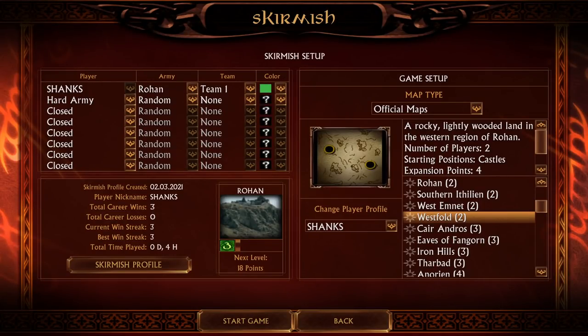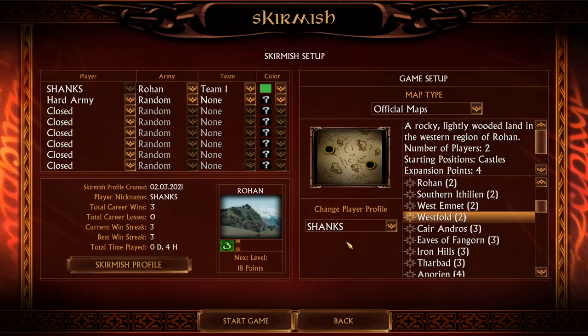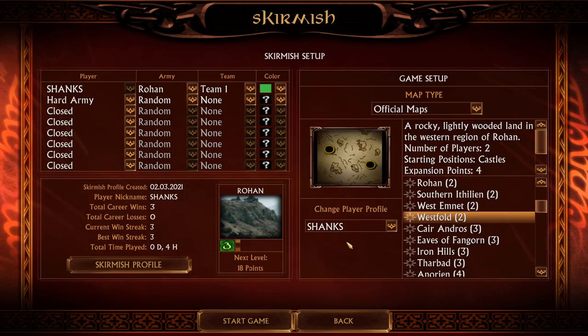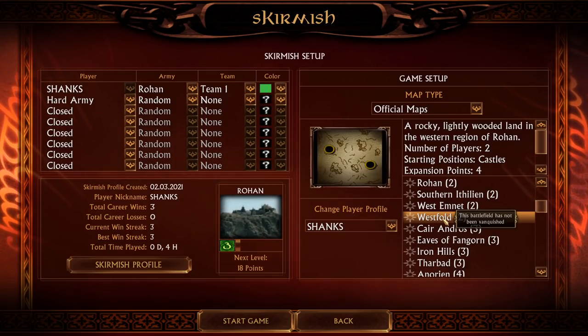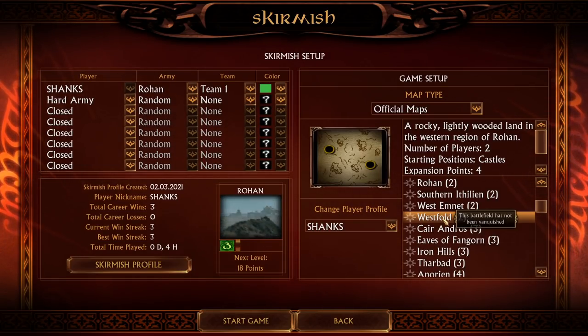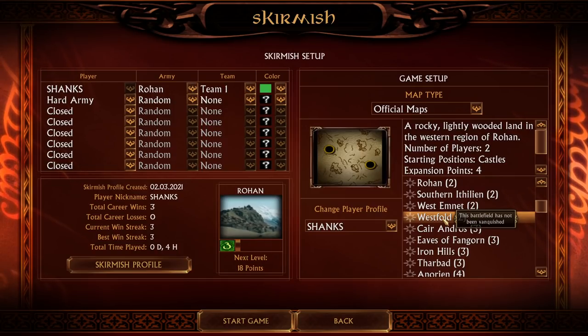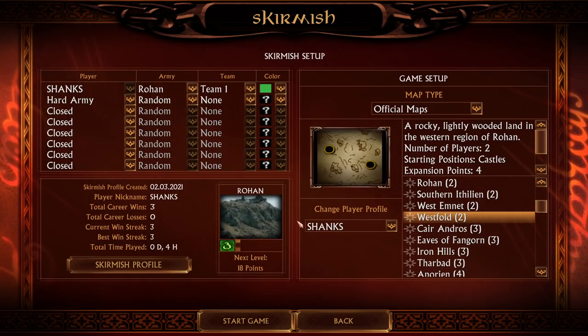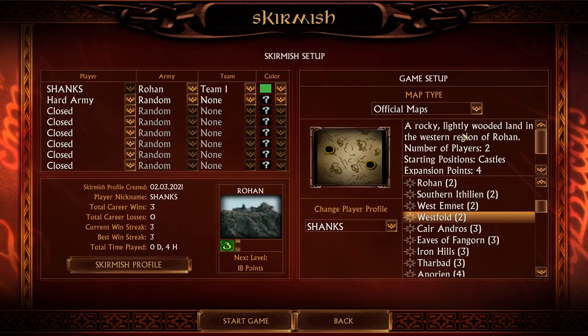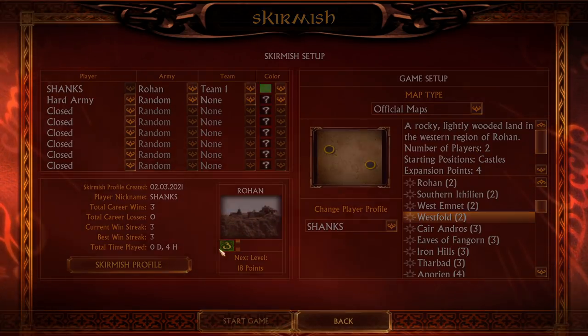Gondor. Where was Gondor when the Westfold fell? Today we're going to take a look into the Rohan faction in BFME1 on patch 1.06, on the beautiful map Westfold. So Théoden cannot say anymore 'where was Gondor when Westfold fell' because Westfold is not going to fall today. This is also going to be the Rohan guide, the only guide we are missing for all four factions in BFME1. Let's get it started.